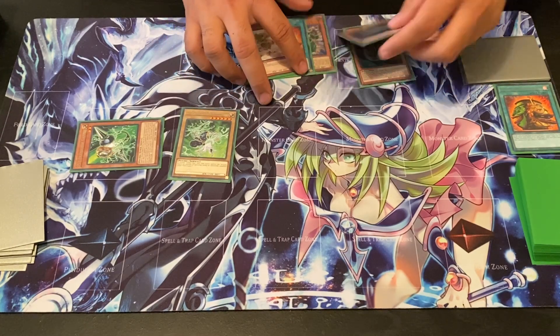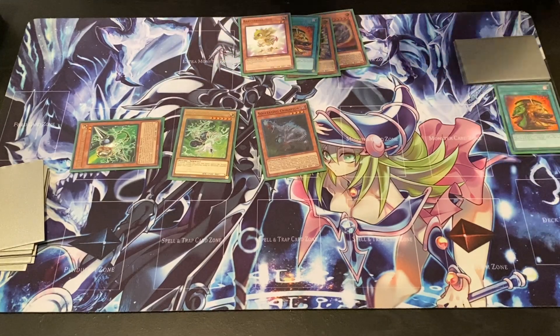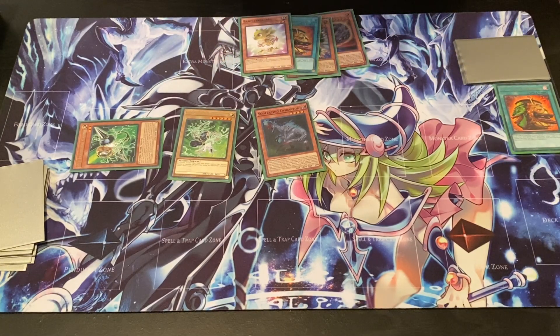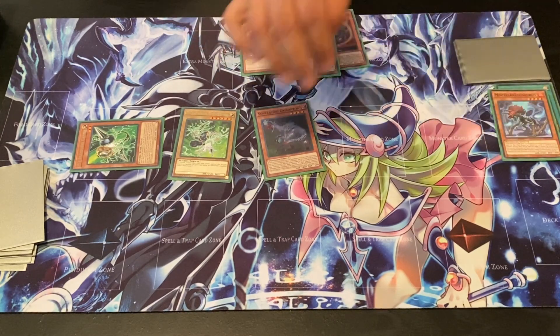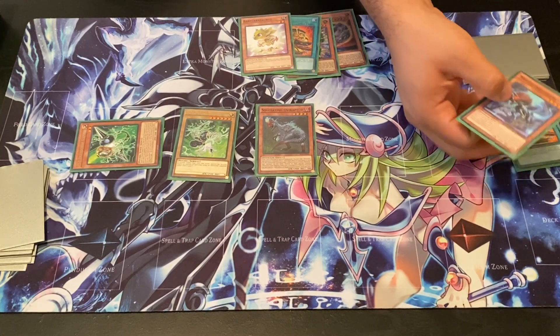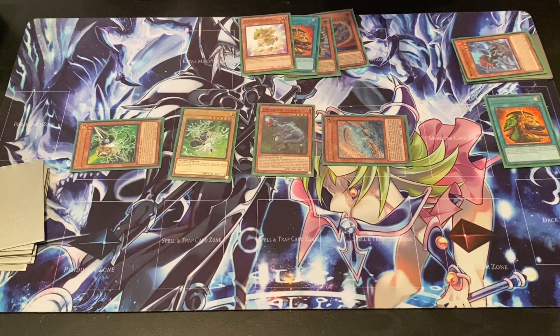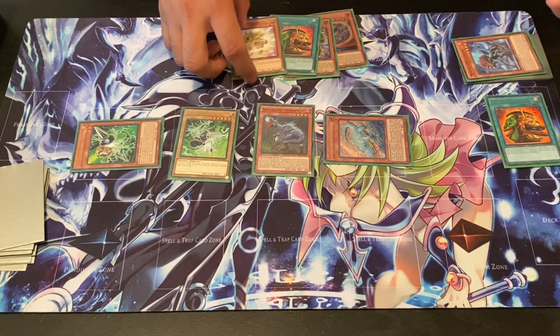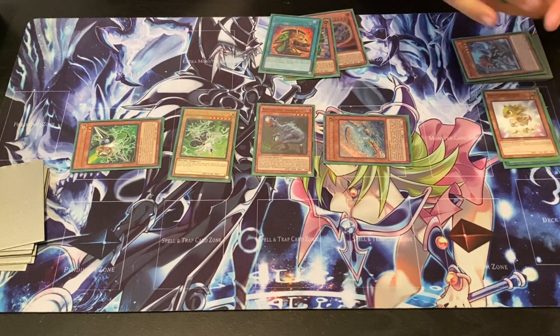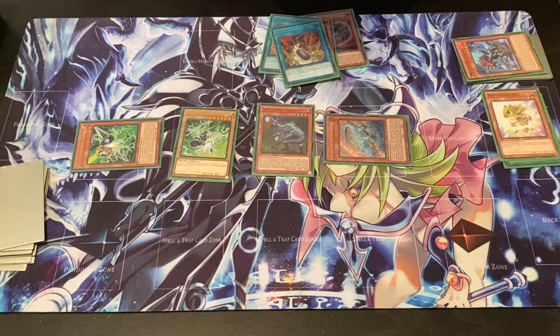Starting off, we'd normally summon our Soul Eating Oviraptor and use his ability to search. In this case, since we already got a Baby in hand, I'm actually going to go ahead and search out Miscellaneousaurus. Miscellaneousaurus effect — discard — so our Dinosaurs kind of stay safe for this turn. Then we'll use Miscellaneousaurus's effect to banish, and we're going to Special Summon Animadoran Archistar since it is level one. Archistar's effect when it's summoned — we're going to destroy Baby, and then use that to search our Double Evolution Pill.